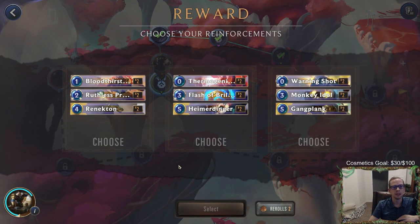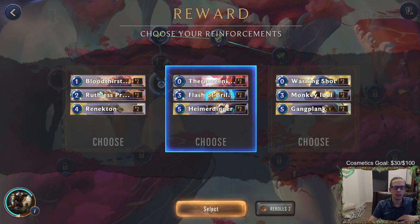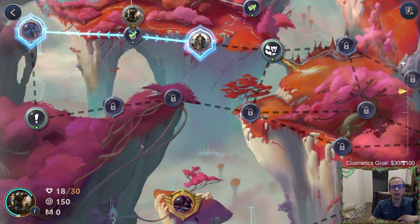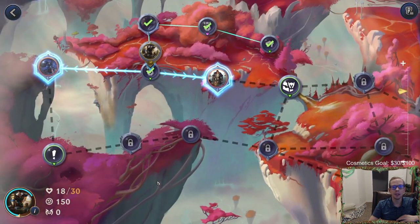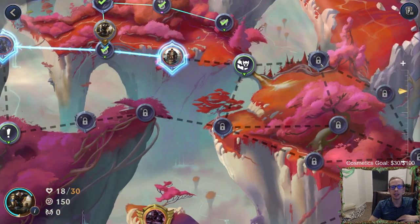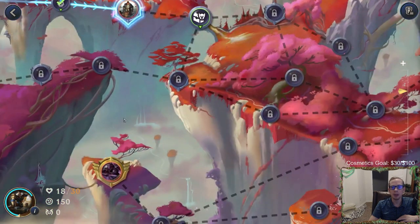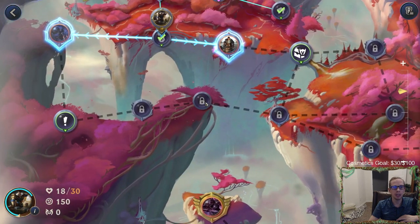What kind of reinforcements? Heimer — I'm not scared of taking more Heimers because I like having more Thermo Beams and Flash of Brilliance. Those are really good for our Jayce stack. Looking at the map: this is a mini boss battle and this is a mini boss battle, so we can go towards a mini boss battle either way. Remember how we talked about how those mini boss battles get you a power right afterwards.